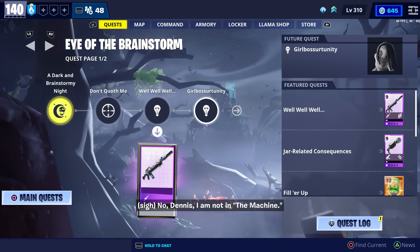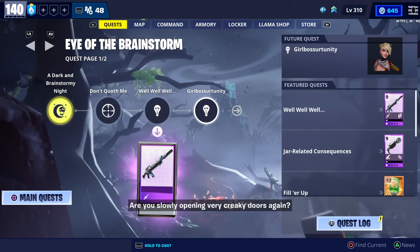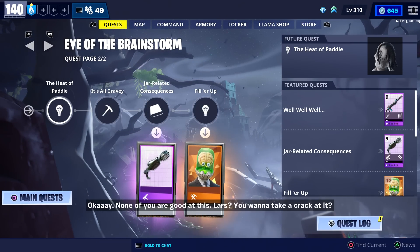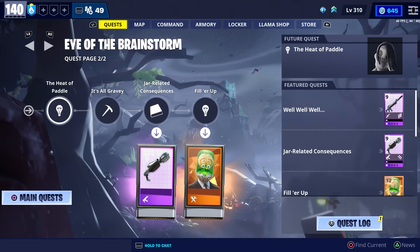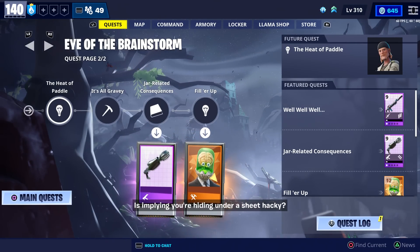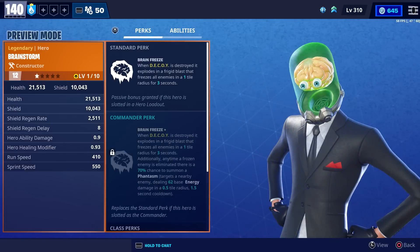There's a total of two pages and eight quests total. It looks like you get the alien pulse rifle after the third quest, and you get the alien SMG after the sixth quest, and you'll get the new hero after you complete the entire questline. The new hero is already in the collection book.